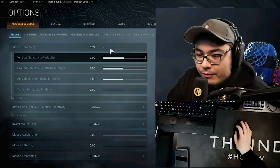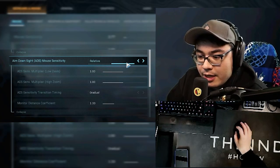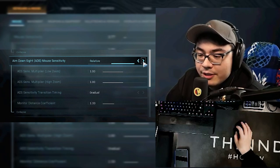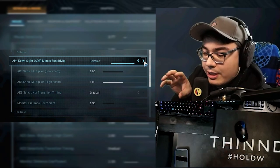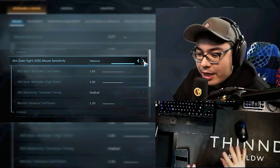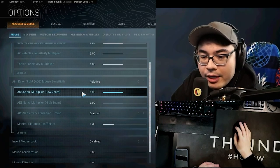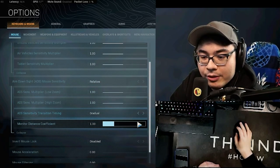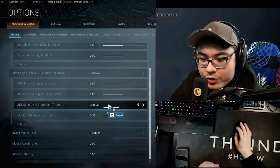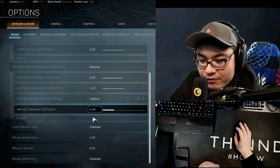Going through the multipliers, it's all a very even ratio. You want to use the relative setting because if you have it on legacy, your irons and your 1x sights are going to be a little too zoomed in and your recoil control is going to be messed up. So I would not do legacy — stick with relative. My multipliers are all 1.0. Idiosensitivity transition timing is gradual and the monitor coefficient is 1.3, which I think is just default.